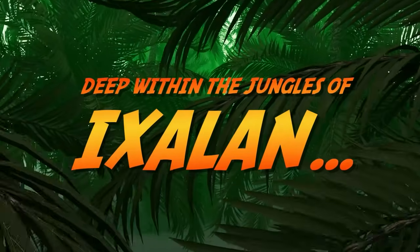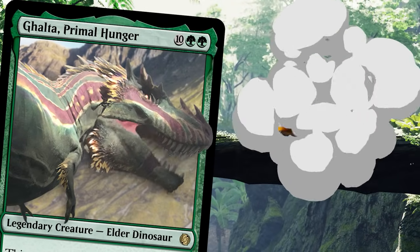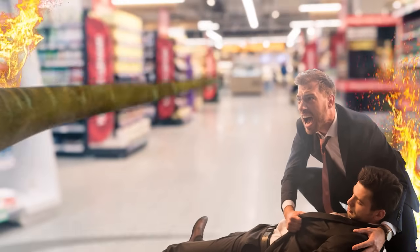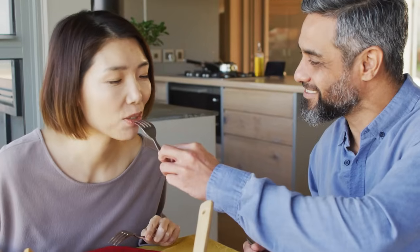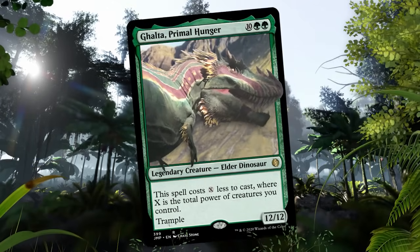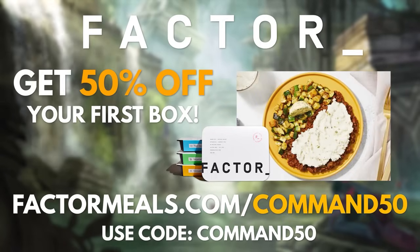Deep within the jungles of Ixalan, a primal hunger awakens. Hi everyone, I'm Galta. I am one hungry, hungry dino. Now that it's warm out I'm always on the go, working up a bigger appetite than ever. Thankfully I have Factor to help me power up for springtime. Factor delivers chef-crafted meals ready to eat in just two minutes — no more trips to the grocery store, no more expensive takeout. With over 30 nutritious meals each week including keto to protein plus options, they have tons of choices like their herb-crusted chicken. Head to factormeals.com/command50 and use code COMMAND50 to get 50% off your first box.